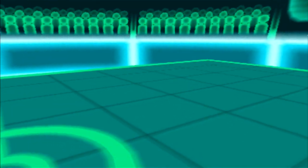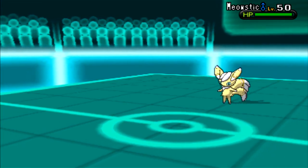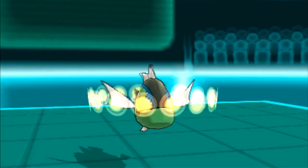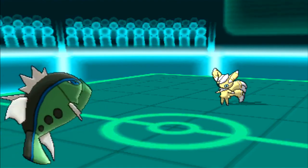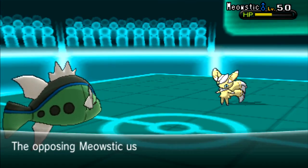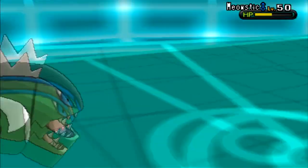He goes down and sends out his Meowstic again. Because it's a double-down situation, I thought Basculin was the best choice. But here I make a huge misplay that could cost me the match — putting Basculin against Meowstic. Being Thunder Waved is not good at all. Even though I have Aqua Jet, there's a 25% chance of being paralyzed each turn.